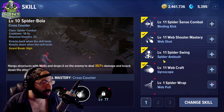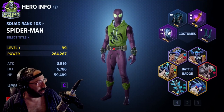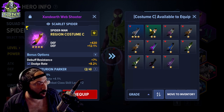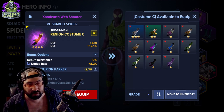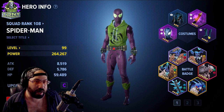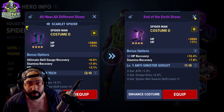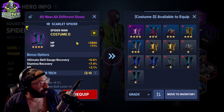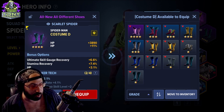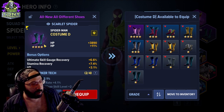Let's look at the character setups. White or gray gear is basically garbage, green is slightly better than garbage. Blue and purple are where you're going to start getting the most value out of your character — that's where you'll start seeing a nice boost.